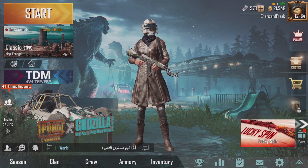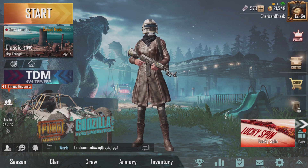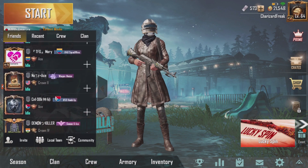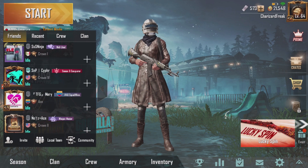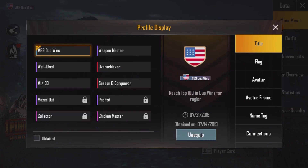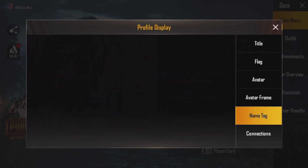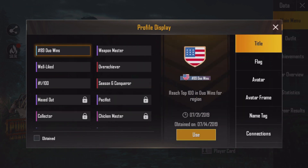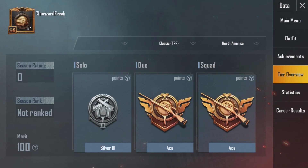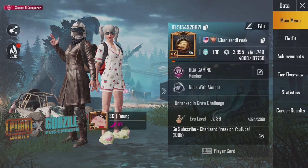The new update is officially here and I'm going to show you some of the brand new stuff they added. One thing I noticed is in the Friends tab they actually changed the color of your title. My duo wins looks really weird, but I still have my Conquer title — it looks a little more red at the top. I liked the old one better. They also changed the rank logo; I made Ace for duos and Ace for squads.